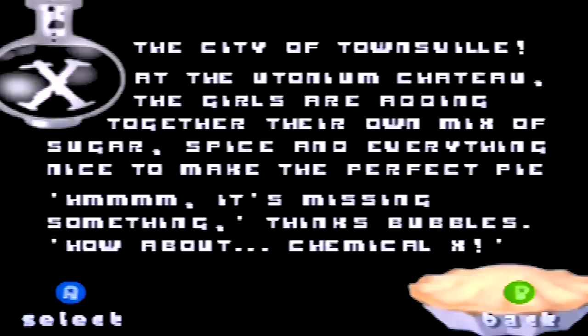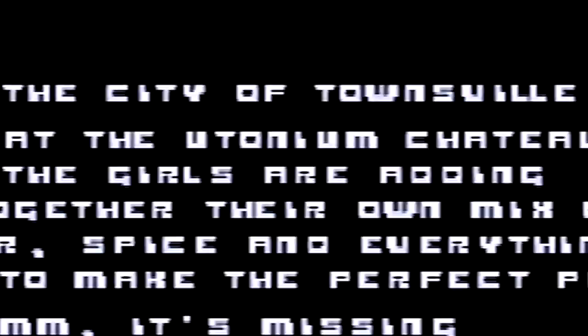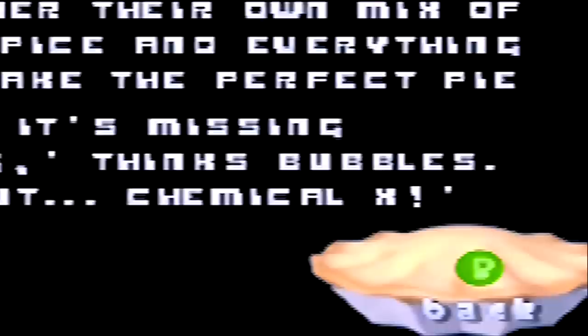In lieu of a cutscene explaining what's going on, we get these black slides with white text on them. They really spared no expense here. They use the Powerpuff Girls font, which gives them points for at least being thorough with the Powerpuff Girls paint job, but it's actually really difficult to read.